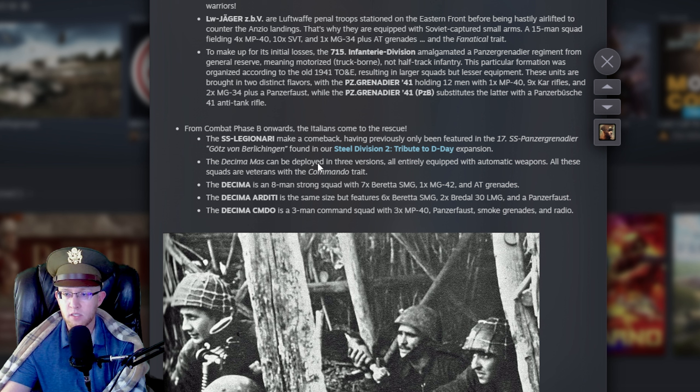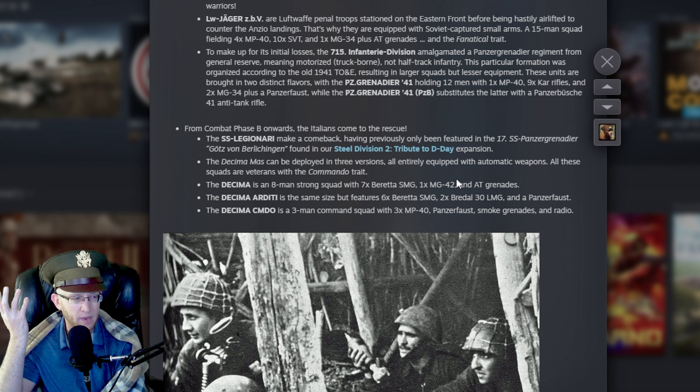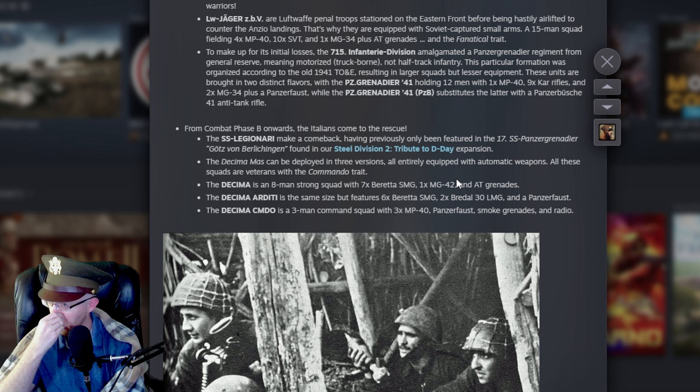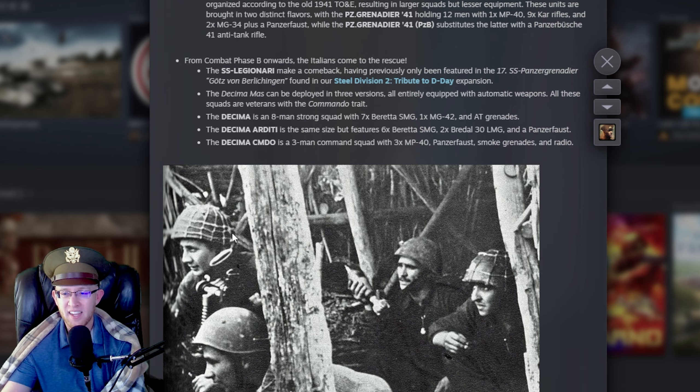Decima MAS deployed in three versions, all equipped with automatic weapons. The normal version: eight men with seven Berettas, one MG42, and AT Grenades. The RDT version: six Berettas, two LMGs, and a Panzerfaust. And the Commander, which is a three-unit card. If you're using these guys at close range, the LMGs are kind of useless — having one more Beretta is stronger than another LMG. One MG42 might be almost equivalent to two Berettas. Probably the first version is best.